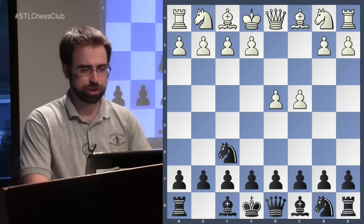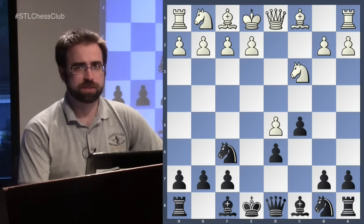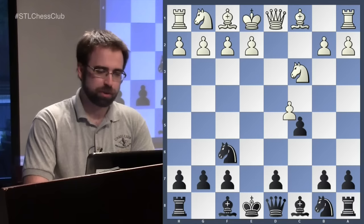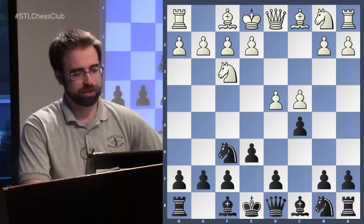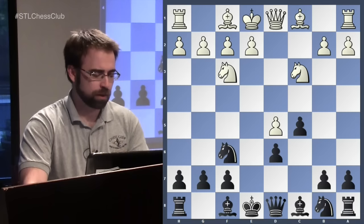We'll come to the position in a slightly unusual way, but the normal way of reaching it is by striking at the center. We're looking at lines with e6, not b5 — so here we get the Benoni. In this position that we've seen several times, we're going to look at the move Nf3, where White is not playing e4 immediately. We'll reach the same position via a slightly different move order.